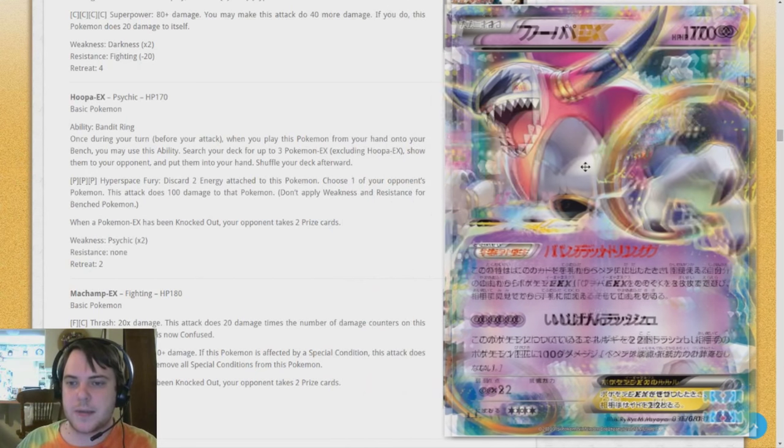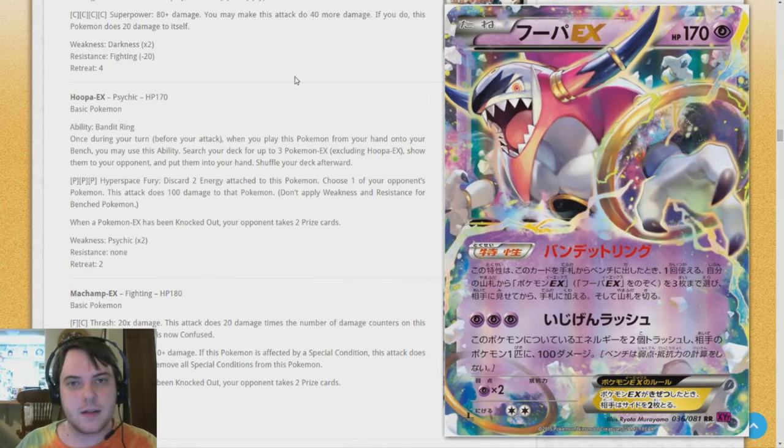We have Hoopa EX, which has an ability called Bandit Ring — the name of the Japanese set. Once during your turn, when you play this Pokémon from your hand onto your bench, you may use this ability: search your deck for up to 3 Pokémon EX, excluding Hoopa, show them to your opponent, put them in your hand, and shuffle your deck. So put this on your bench and you get three free Pokémon EX from your deck — combine this with a Rayquaza deck to get two Rayquazas and a Shaman, or use it to get Sceptiles or three Seismitoad EXs. Then its attack, Hyperspace Fury, requires three Psychic Energy — discard two energy, choose one of your opponent's Pokémon, does 100 damage. You want it for the ability, and the ability will be used a lot.